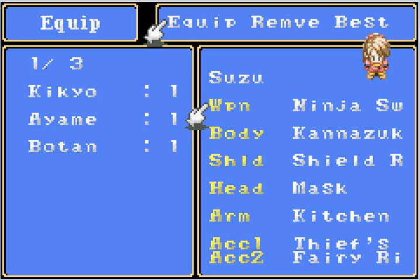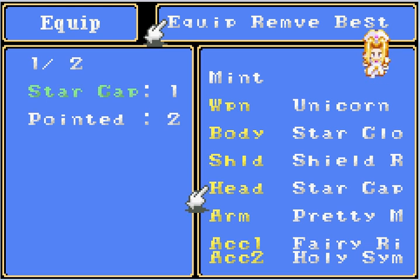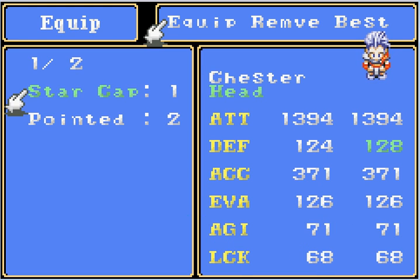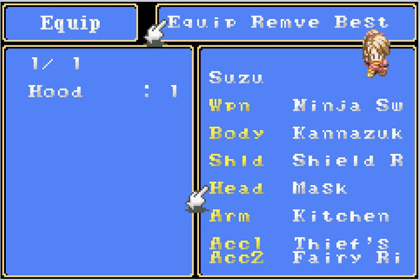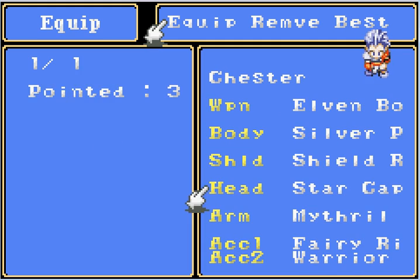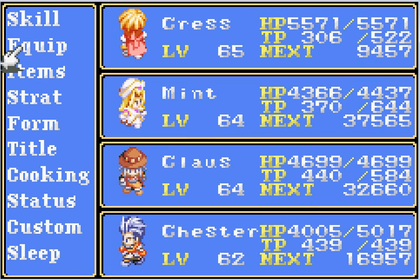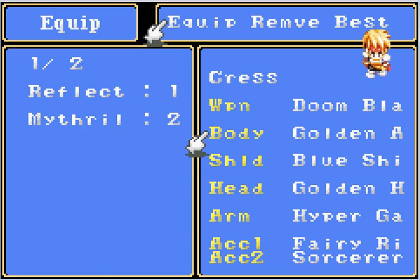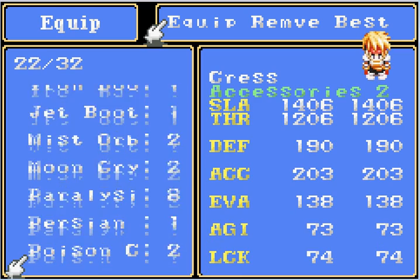First off, Ninja Sword! In fact, I have something else I can do while I'm here. You have a star cap, you have a star cap. Who doesn't have a star cap? No. I guess you get a star cap, then. And here, I found a nice pair of boots that I will eventually put on Crest, and I don't need the saucers ring anymore.